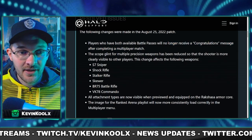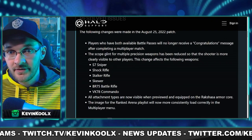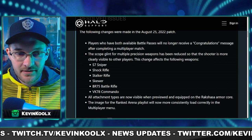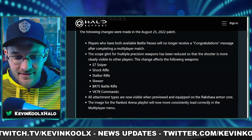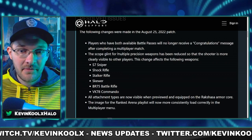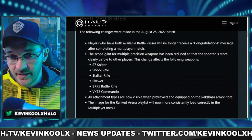The big news here though is that Scope Glint has been nerfed in Halo Infinite. Scope Glint is basically like a solar flare that happens on your sniper rifle or whenever you're trying to scope into anything. It's very easy to spot and makes sniping really difficult, especially with a hitscan battle rifle in BTB.